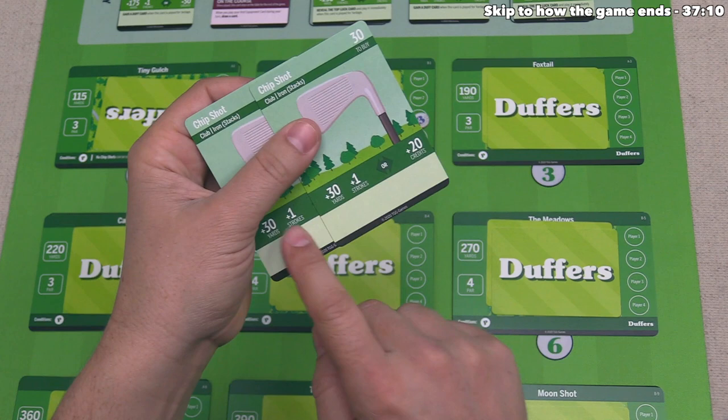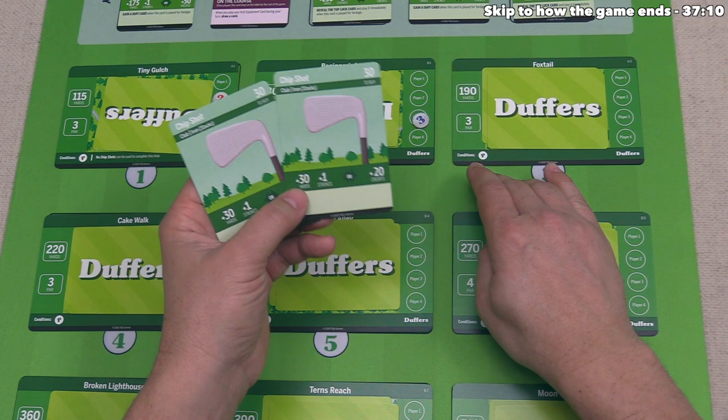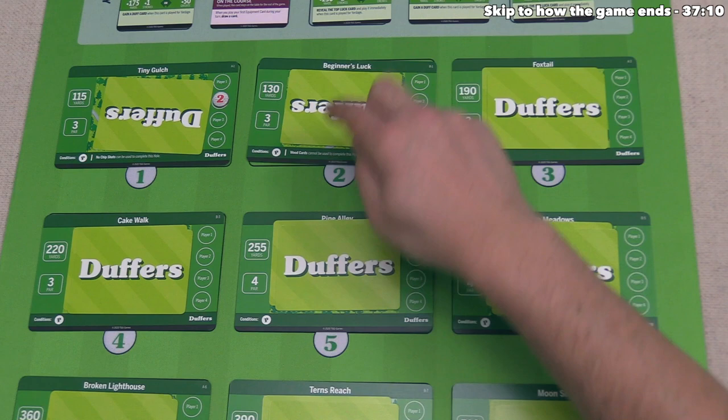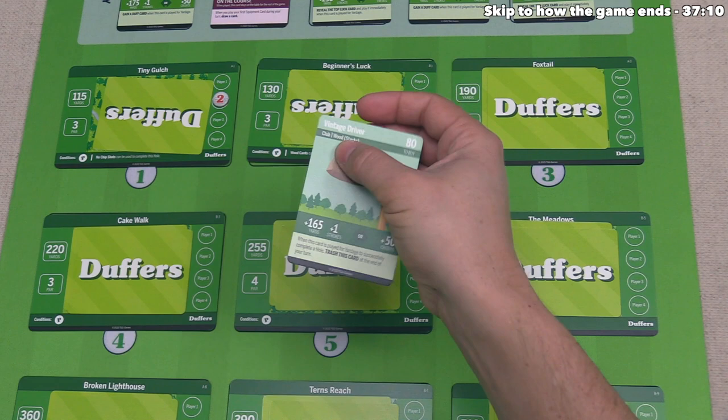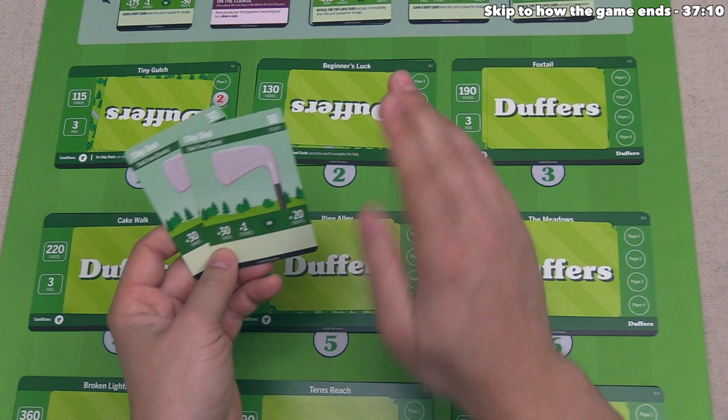With 195 yards, we want the least number of strokes, and with this total we could complete Foxtail. We are not allowed to complete Beginner's Luck because it says wood cards cannot be used for that hole, and our vintage driver is a wood-style card. We also can't do Tiny Gulch because our yardage is more than 50 yards over that hole's amount. We could play both chip shots to complete the Cakewalk, but let's hold onto those and complete Foxtail right now with 195 yards.